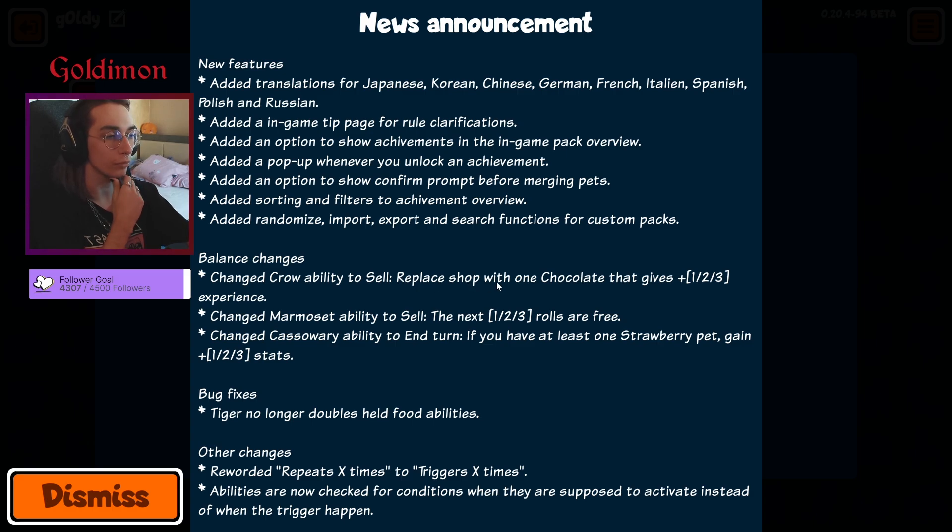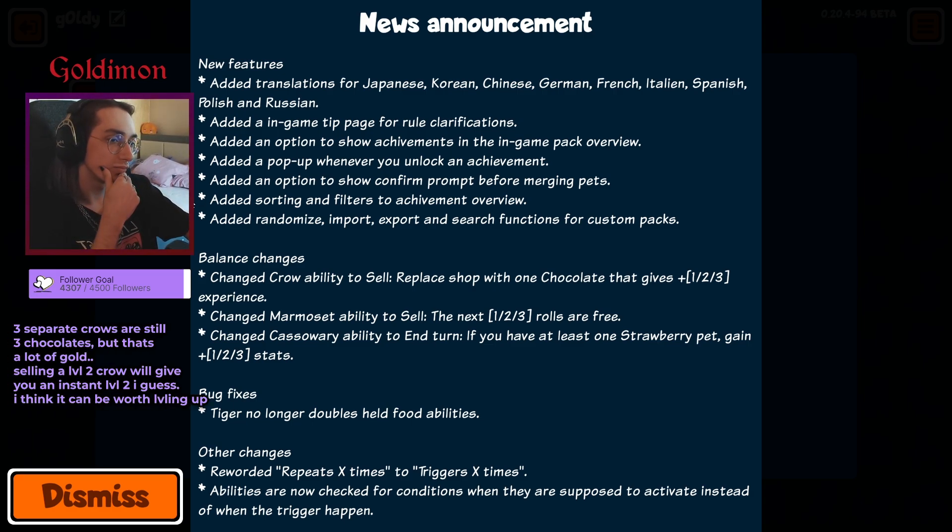Crow ability: sell the shop with chocolate — one chocolate that gives one, two, three XP. It's finally what's leveling it up, but usually you just buy it and sell it. So I guess if you get two crows in the same shop or one early, you can try to get it to level three. It doesn't have the best stats, but it's got okay stats for you to keep it.